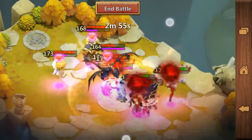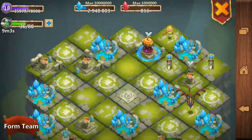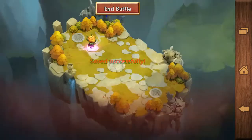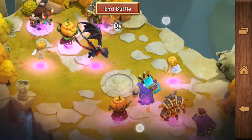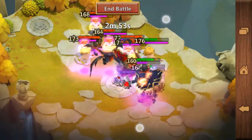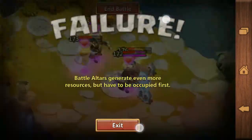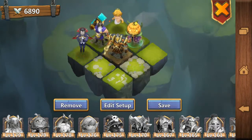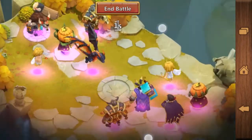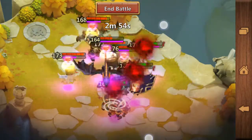Please notice one important thing: how we place the heroes determines which hero will be targeted first and which will hit first. As you can see, Molitanica is a ranged hero with 405 revitalize, but he doesn't hit my Thunder God — my Thunder God hits Molitanica first. That's a very important thing.